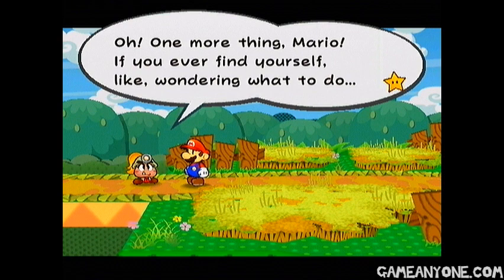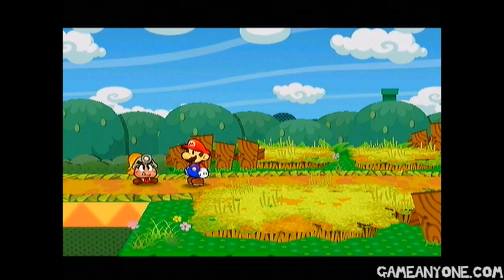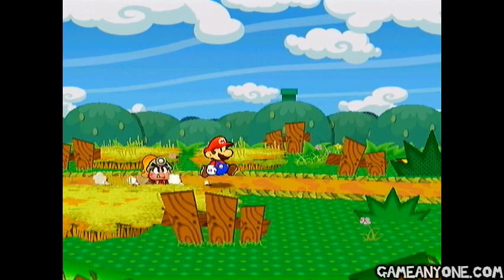One more thing. Mario, if you ever find yourself wondering what to do, just press X and use my title ability, and I might be able to look up some useful info. Cool, let's use it. Remember, running through here totally makes the air crisp and refreshing. Oh, nice observation. Hey, and by the way, if you're trying to check in the grass around here, sometimes those clumps of grass had good stuff, so always check them. Yeah, so we can walk up to these little clumps here and get stuff out of them.